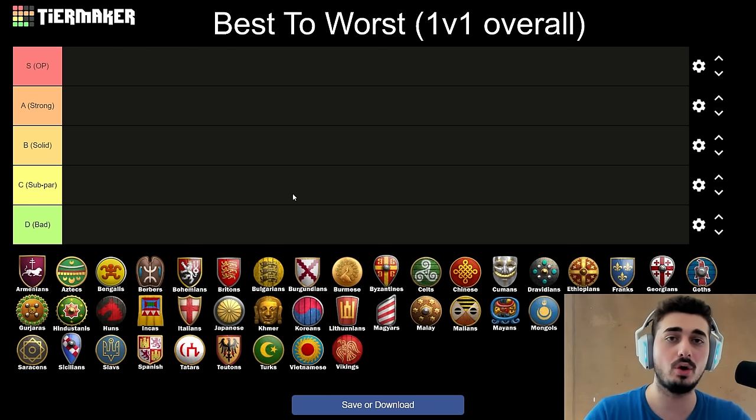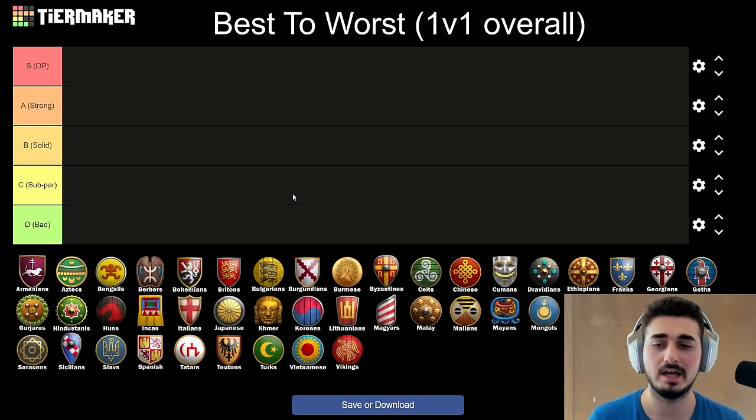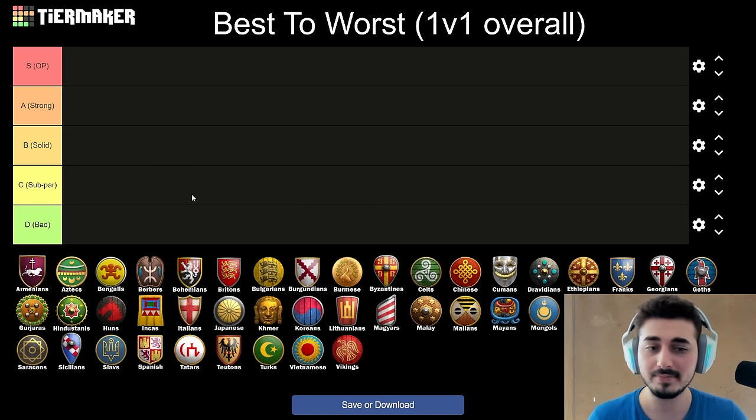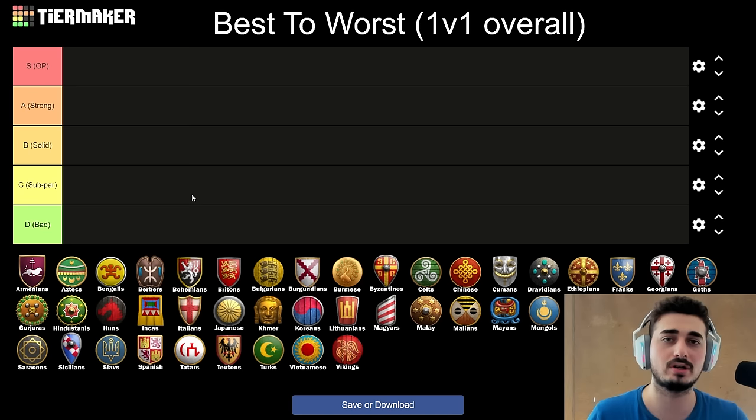For this specific tier list, we're going to be doing overall for 1v1 — so all maps, but the setting will be 1v1. I'm not going to consider team games at all. I will be giving points for civilizations that do better on multiple maps, and I'll definitely mention when a civilization is only good on one map. However, civs that are the best on one map will still be scored pretty high. It's basically how strong civilizations are when you take them all in a holistic view for 1v1.